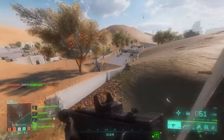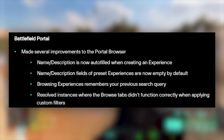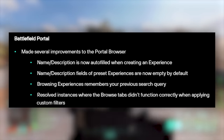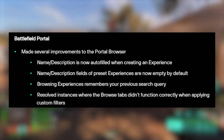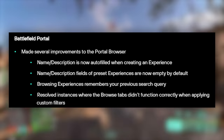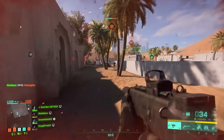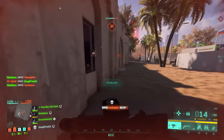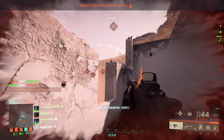For Battlefield Portal, they made several improvements: the portal browser name and description is now auto-filled when creating an experience, browsing experiences now remembers your previous search queries, they resolved instances where the browse tabs didn't function correctly when applying custom filters, they made adjustments to the chase camera on a number of vehicles, and players will no longer remain stuck in a trigger animation after deploying C4 and immediately jumping into a vehicle.